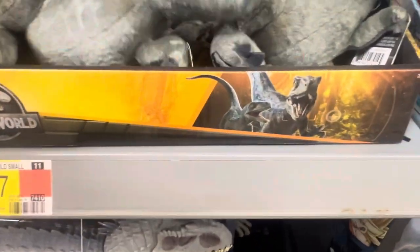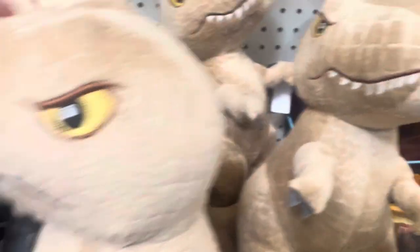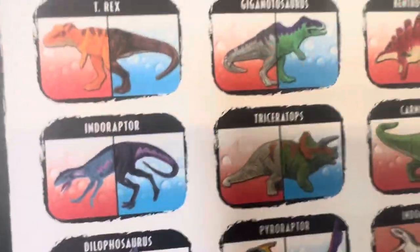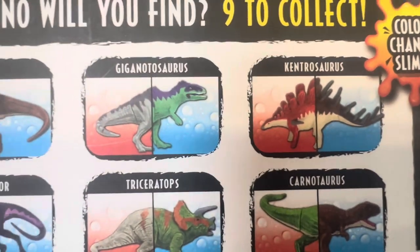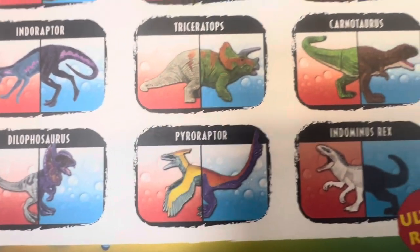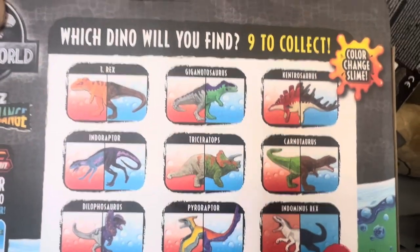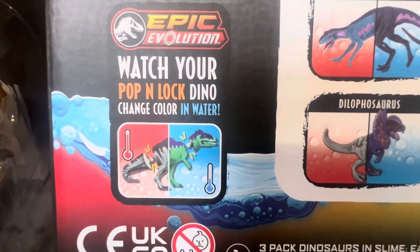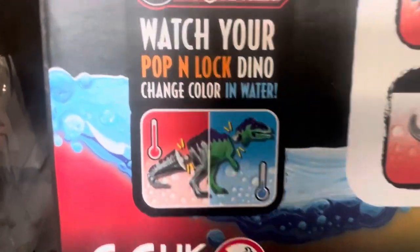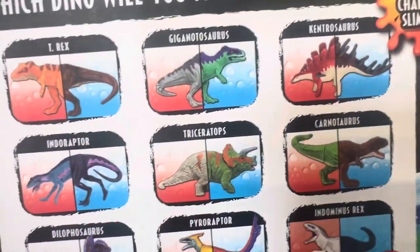I also got these Jurassic World plushies — the Giganotosaurus here at $6.97 and a bigger one, the large T-Rex, at $9.98. There are also Jurassic World captive eggs that change color when you put them in water — $9.96 for three. You get a T-Rex, Giganotosaurus, Kentosaurus, Carnotaurus, Triceratops, Indoraptor, Gallimimus, Pyroraptor, and Dominion Rex — nine to collect. They change color with heat or cold.